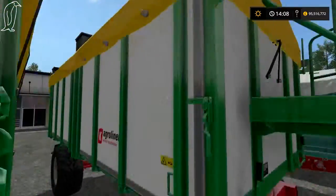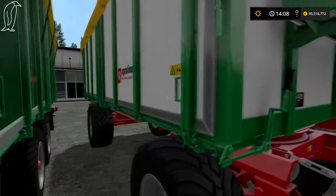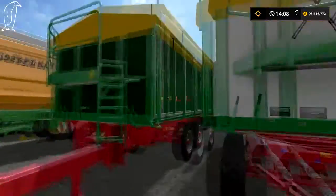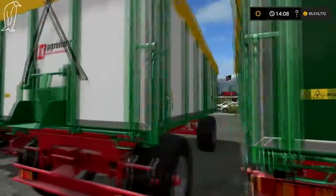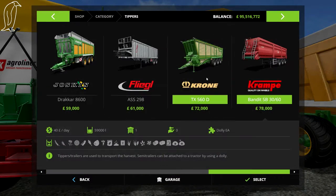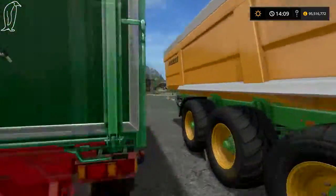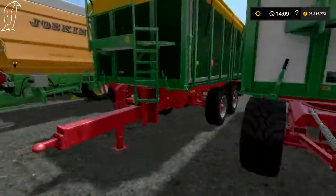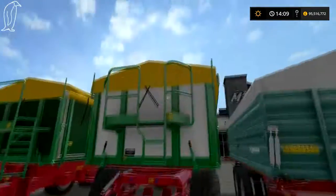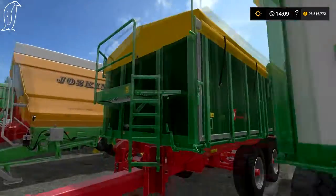Here we have the Kroger Agri-Liner — the HKD302 and the TKD302. The only difference between these is one's on a dolly and one's a fixed drawbar. I'd go for the fixed drawbar every time. On this one you can modify the wheels — I put wide — and you can modify the colour; I went for white panels. On the other one I left the wheels as standard and went with a dark green.